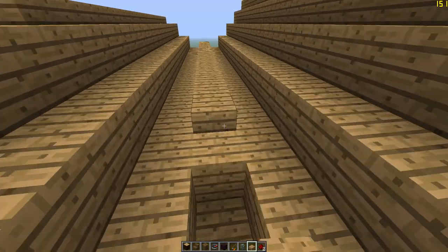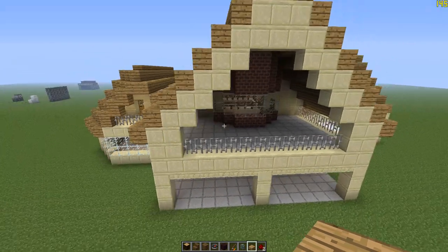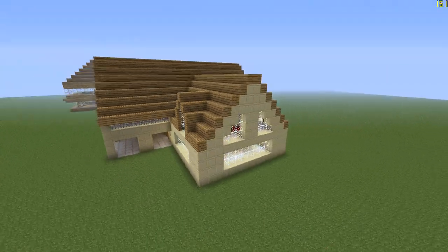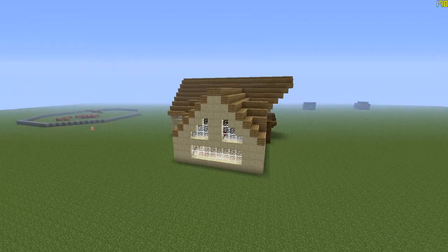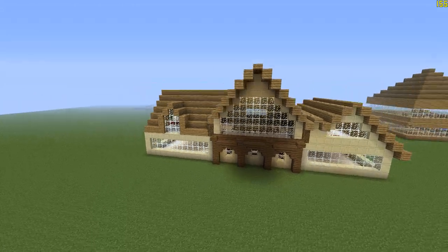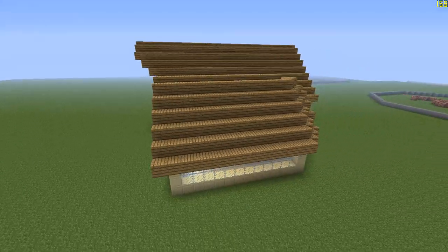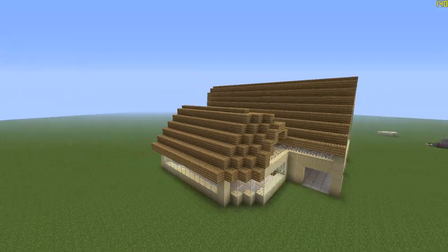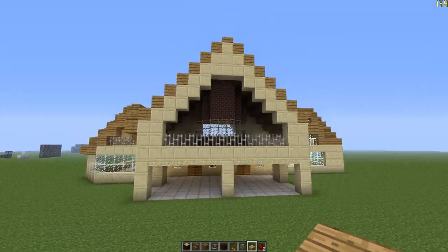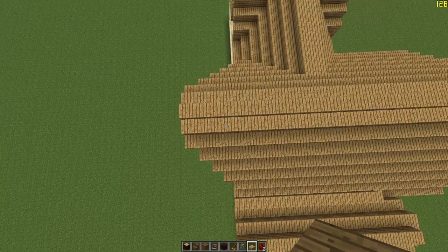I've worked on this house a bunch ever since I started. Let me give you a 360-degree view. I discovered this kind of house — I got the idea when I was golfing. We were at a weird golf course down by my house and I saw a house that looked similar to this, and I thought, well, that's cool, I want to build that. So I built it, it didn't look good at all, so I modified it a lot, and it somehow turned into this. That little oak wood back part on the back of the house — I don't really like it, but I'm not sure what else to put there, so I kept it.